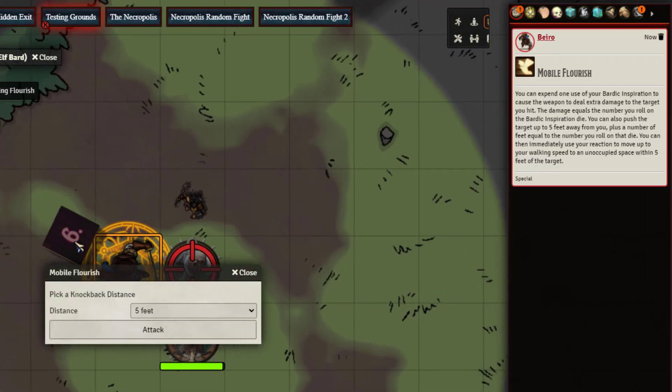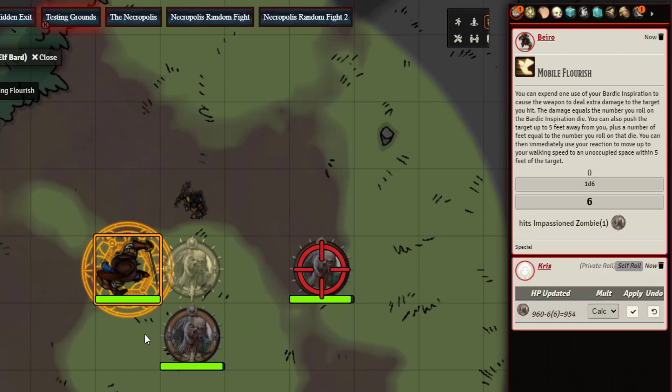We rolled a six and get a dialogue to choose our distance. As I mentioned, we're rounding up — a six is on the high end of the roll, the maximum you can roll, so that gave us the option of 10 feet. We choose 10 and you can see the zombie slid back 10 feet: five feet base plus the additional inspiration die knockback.